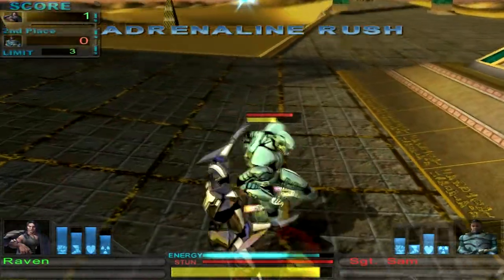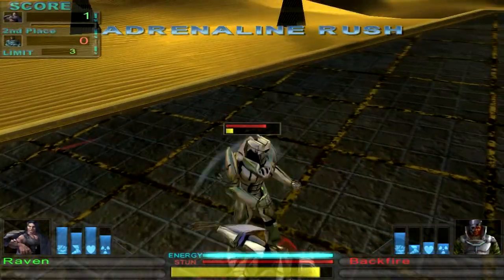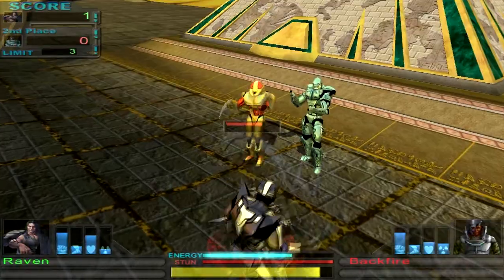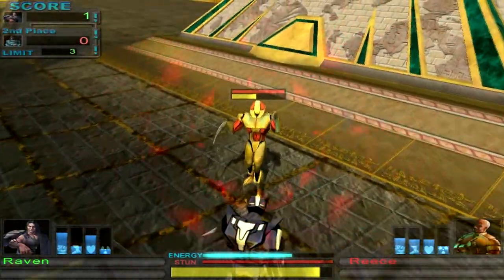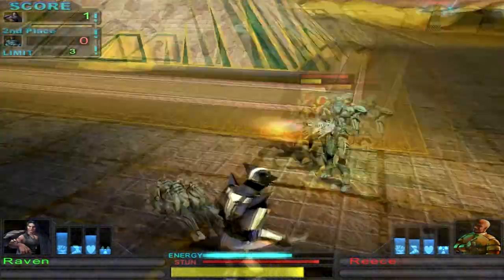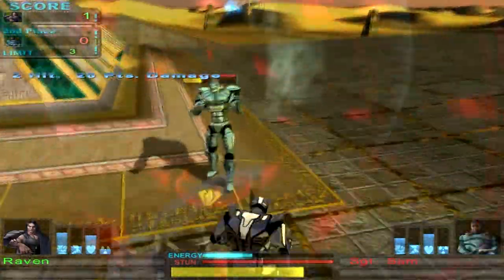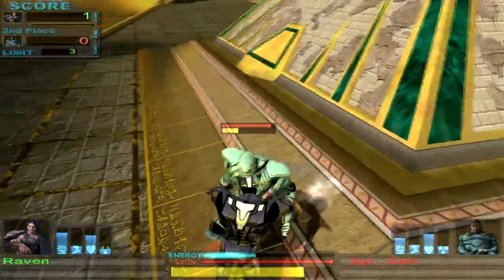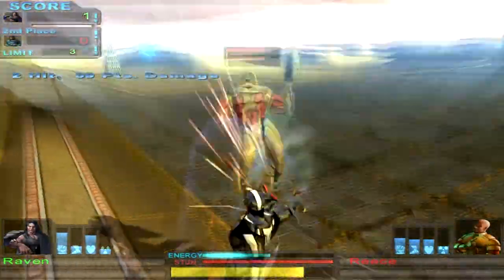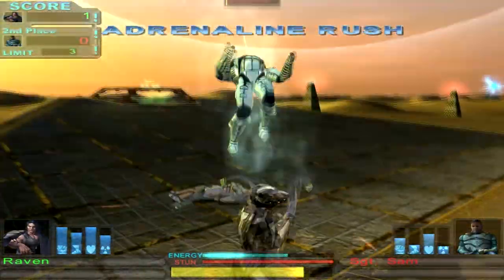If you've played One Must Fall 2097, this is going to feel radically different to you, partly because it's a 3D fighting game. But you're going to notice something right off the bat that strikes you the wrong way: how incredibly clunky it feels to actually control your robot. Not only is it a 3D fighting game, but the controls are keyboard only, and I can't change them, because if I try to change them the game crashes.